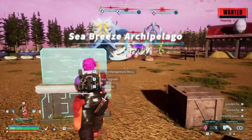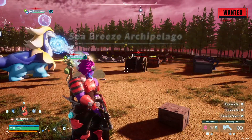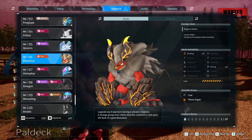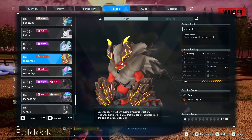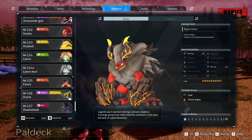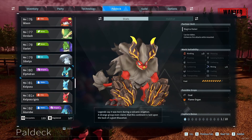We have Chillits to deal with. Let's go ahead and read Blazamut's description - legends say it was born during a volcanic eruption. A strange group even claims that this continent is laid upon the back of a giant Blazamut. I don't believe that one. And we also got ourselves the Fanglope, which we already had the description of.